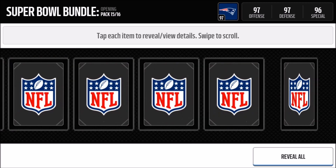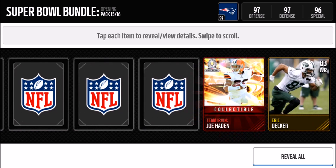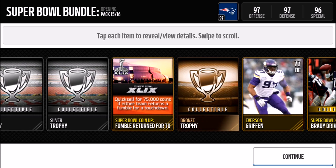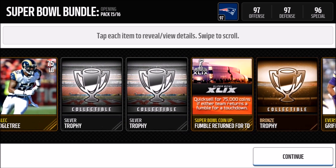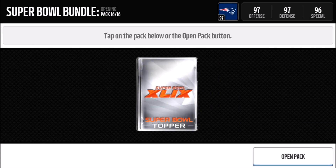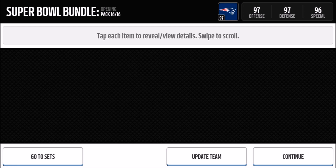Moving to the last and final pack of this Super Bowl bundle — let's build a little suspense and do it side to side. We get Ogletree, Joe Hayden, and Brady's Drive. Unfortunately we still need the Lombardi Carry Off collectible. There's also a coin-up: if someone gets a fumble return for a touchdown I get 75 coins — and you can apparently sell these coin-up cards. Now let's move on to the Super Bowl bundle topper, which should give me one Super Bowl legend.